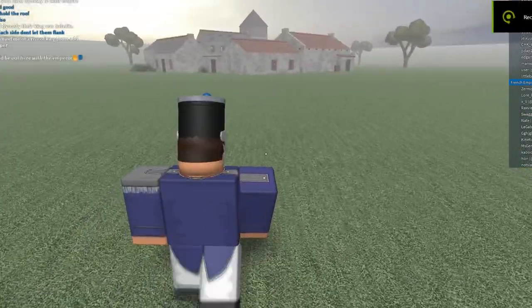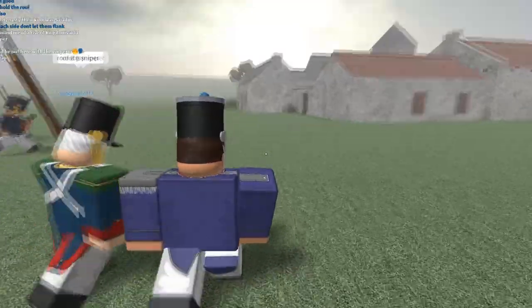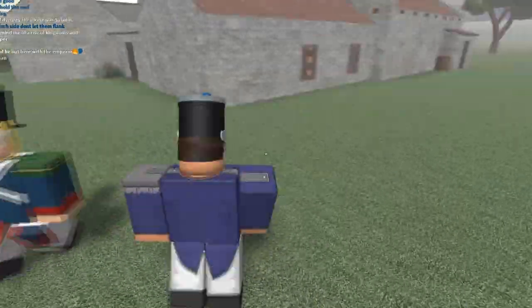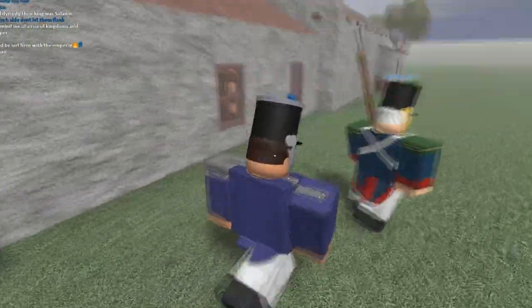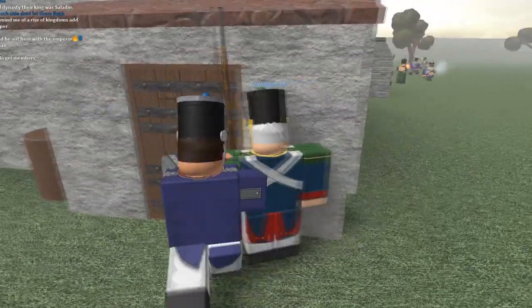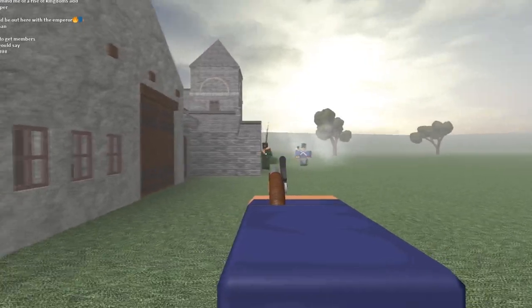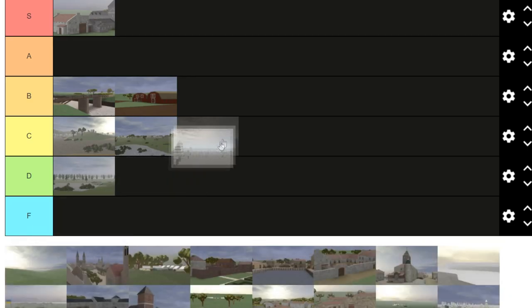Fremont — S tier. This is the second best map in the game. If you disagree, we're gonna have problems. But no, seriously, this map plays so good. There's rarely times when the timer ends and rounds are usually quick. People can camp, but that's literally with every map — it's the community's fault, not the map's. Because of that, it's going to be put in S tier.